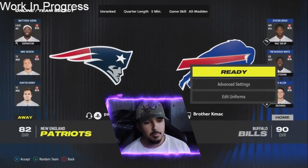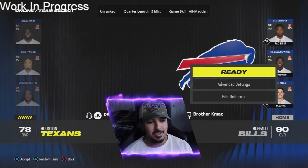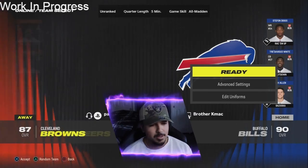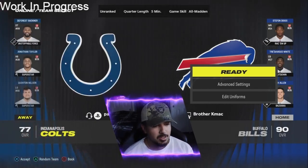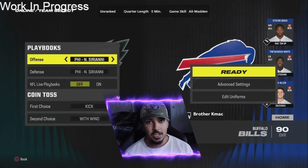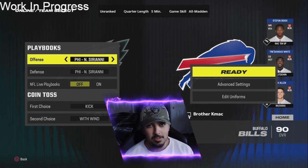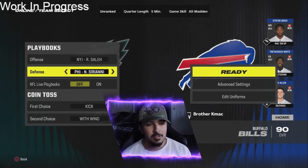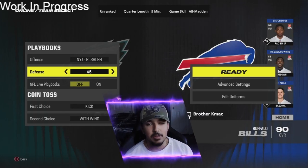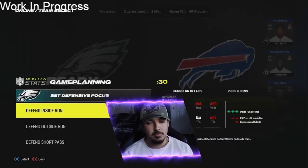I'm going to match his team. I don't really like playing with these OP teams, but he's going with the Bills, so let me see who I could go with. I'm gonna use the Eagles in this matchup — they got a really good squad. Jalen Hurts has Gunslinger this year and they're a really good team for playbooks. I'm gonna rock the New York Jets offense and the 4-6 defensive playbook.